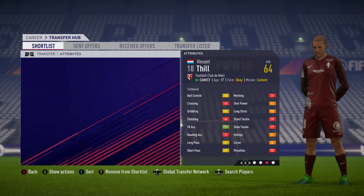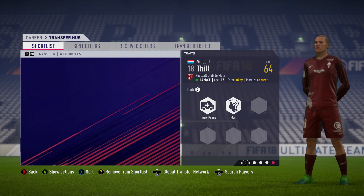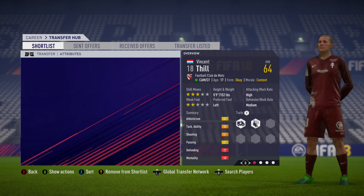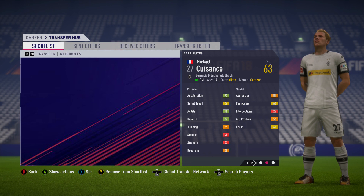The first player is Vincent Thiel — you can see his attributes in the background. He's a 64 overall attacking midfielder who can also play as a centre forward. If you train his finishing he could be decent as a striker, though his finishing is really low, which is maybe why he's been converted to an attacking midfielder this year. He plays for Metz in the French League, he's Luxembourgish, has two traits, and his potential is 84. You can get him for about £900,000 — decent starting overall, and he should get into your first team pretty much straight away.